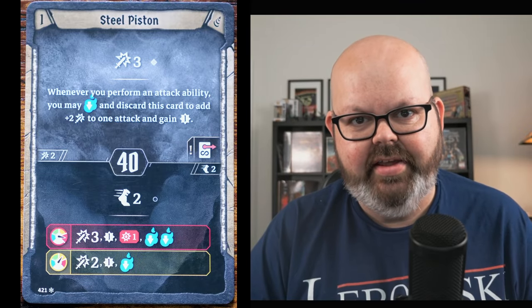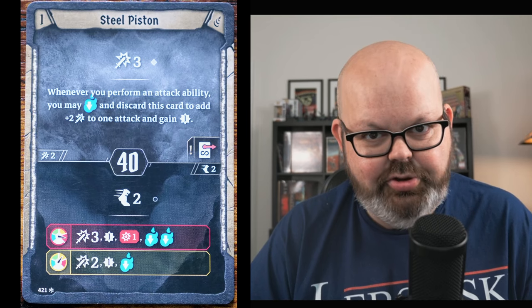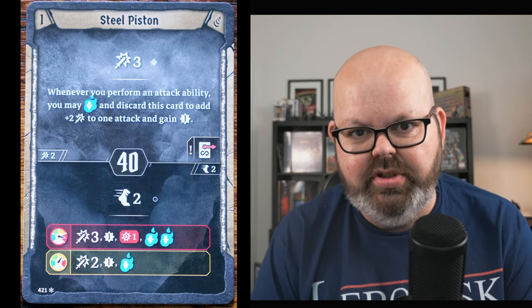Steel Piston: the top is an attack three you play into your active area. Later in the scenario you can spend this card to add plus-two attack and an experience to another attack, though you do have to pressure down one. The bottom is a base move two. At yellow pressure, you get move two and attack two, gain an experience, and pressure down one. At red, it's move two and attack three, gain an experience, take a damage, and pressure down two. Remember — you have to pressure down after performing those move-and-attacks, so don't plan on following up with a red-pressure top attack.